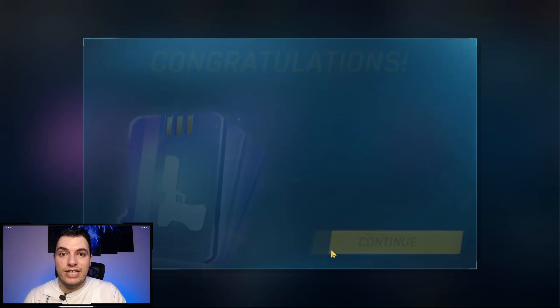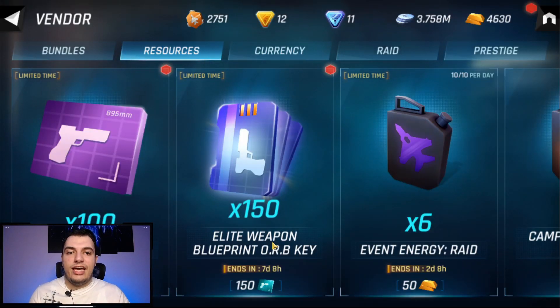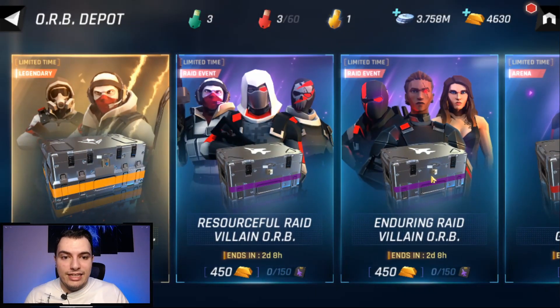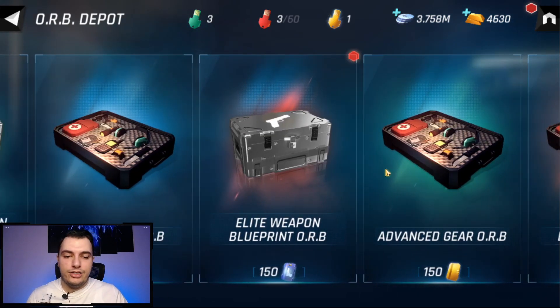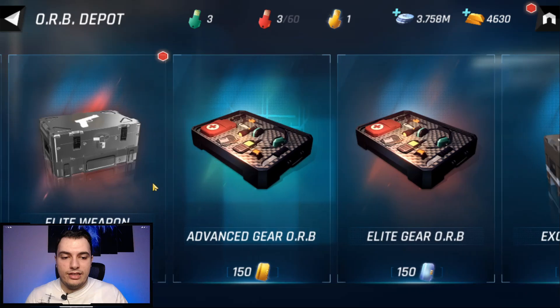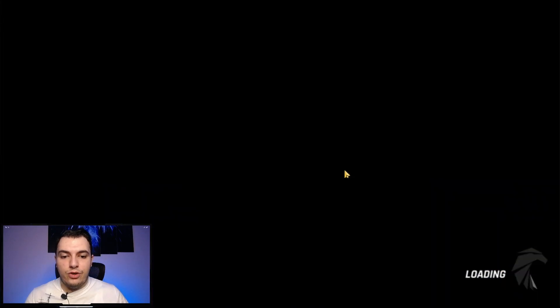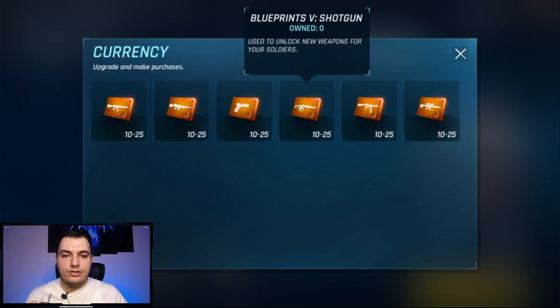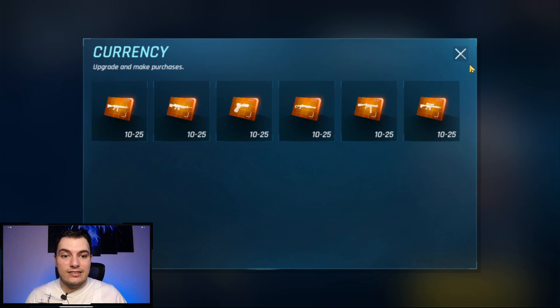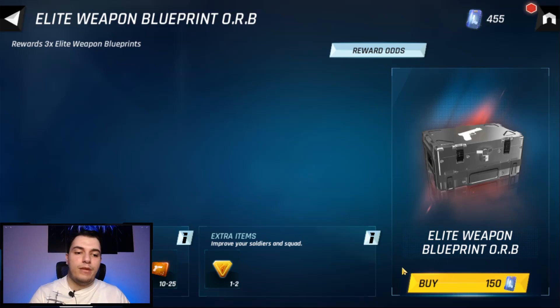Let's go ahead to the orbs and check the elite weapon orb. You'll find them behind the advanced gear orbs. There are six weapon types in the game: ARs, LMGs, pistols, shotguns, SMGs, and sniper rifles.